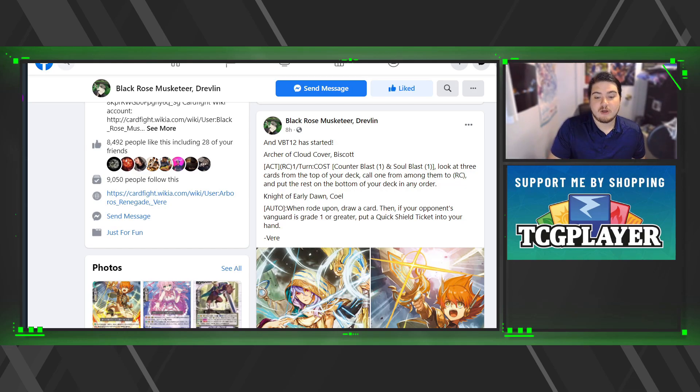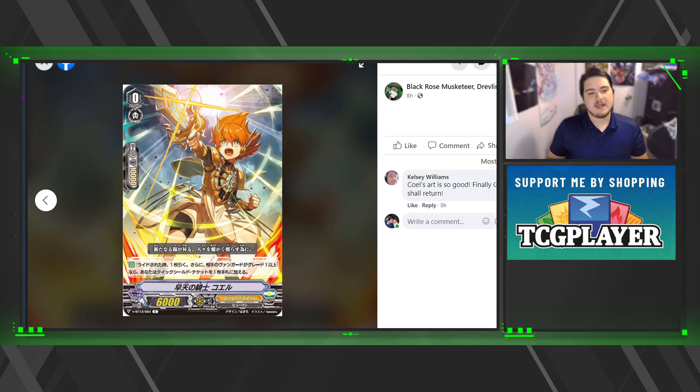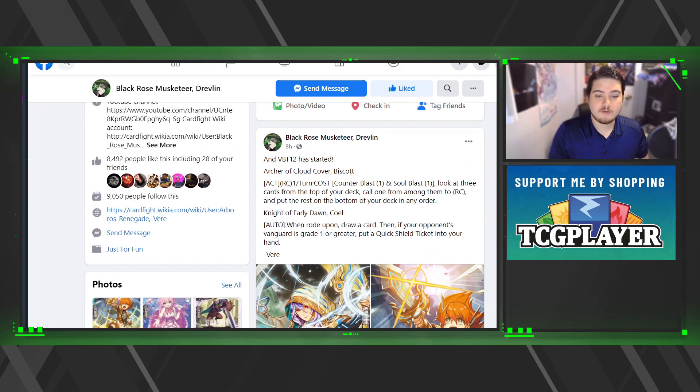Next is Knight of Early Dawn, Coal. When rode upon, draw a card. He's the starter for Gold Paladins — our baby boy. You can't have a deck without him. Biscuit or Ascot is a grade one.